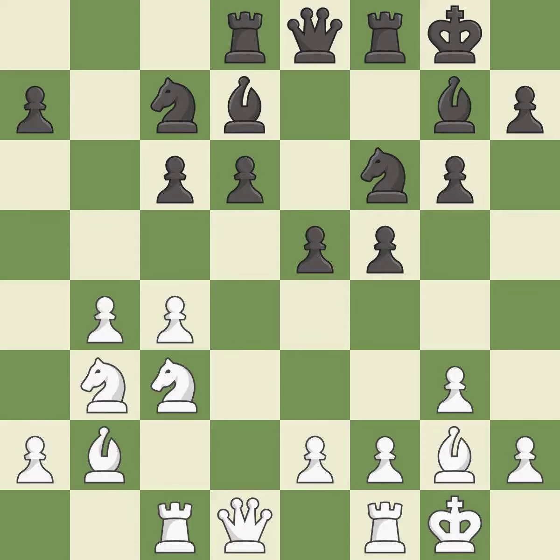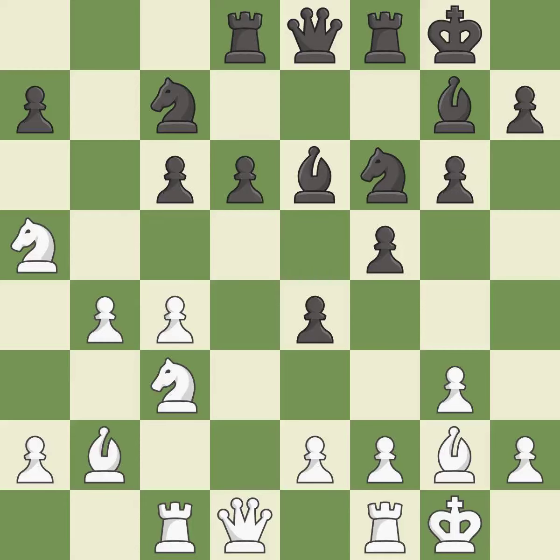This reveals an attack on a pawn — it is best. This allows the opponent to take an outpost with the knight; it is an inaccuracy. This defends a pawn that was under attack and had no defenders — it is best. This blocks the attack on a pawn that could have been captured — it is best.